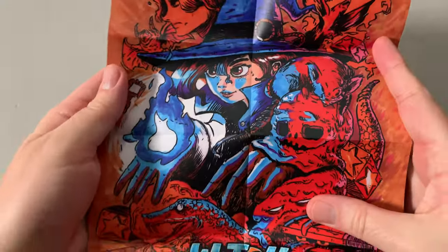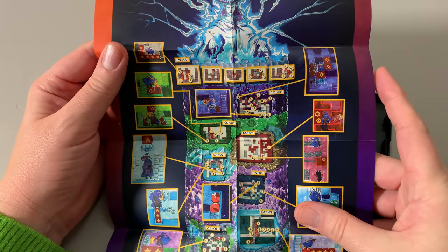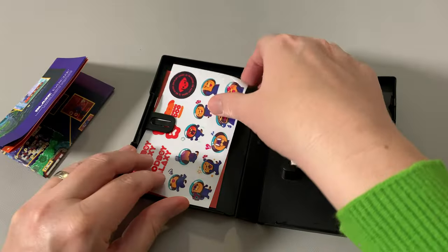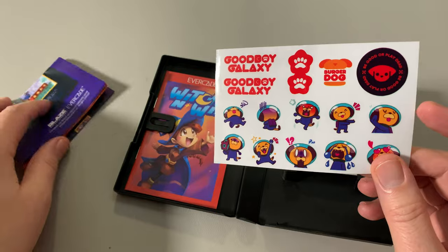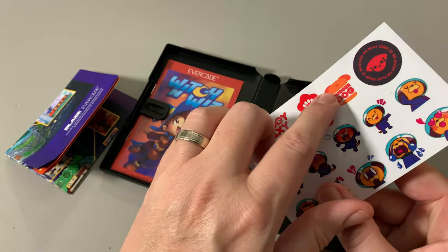So this is the Witch and the Wiz. Wow, that's a cool little poster — it's like a level map. That's pretty cool. I like this. Way to go, Blaze. I might need to use that because I am not the smartest gamer. Hey, look at this — stickers! That's cool. My kids love these. I love this Goodbye Galaxy sticker. So Witch and the Wiz, we got the map and then we get some stickers. Kind of looks like a Burger King, right?